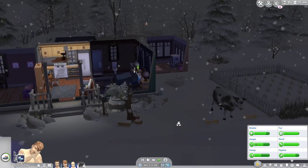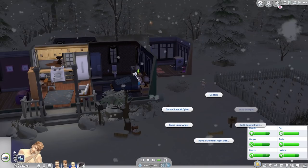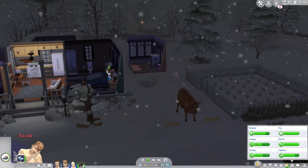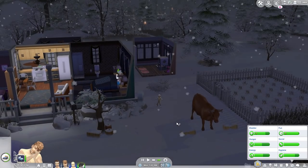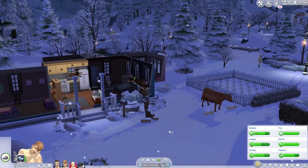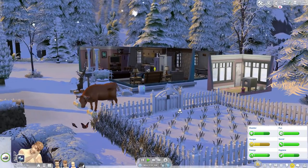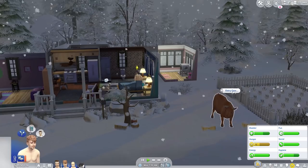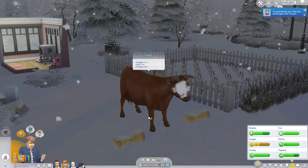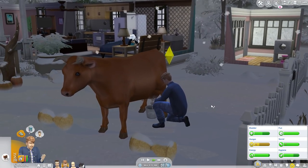I feel so bad for this cow — it's out here in blizzard conditions! Wait, what happened? My cow just disappeared and it's now saying 'Purchase Cow.' It literally just vanished in the middle of the night while on speed 3. I don't know why — maybe it was related to the weather or just a glitch. We'll get a new one and name it Pearl. Sun's coming up — oh, look at the butterflies, it's really pretty. Now we can go feed the cow chickpeas and grab chickpea milk.